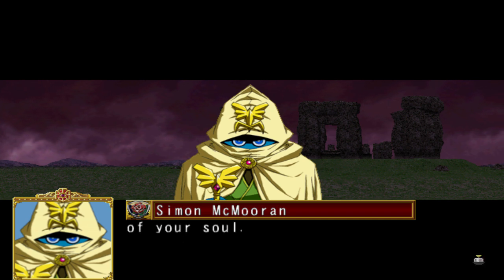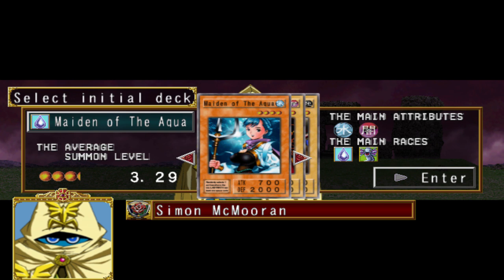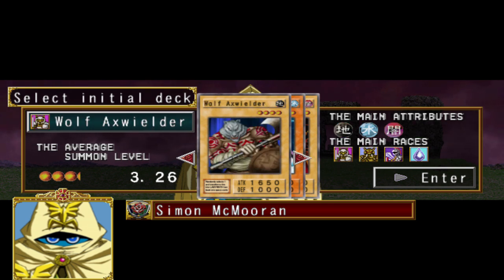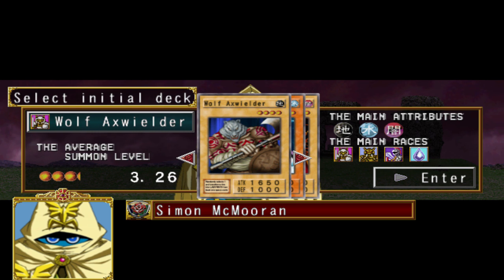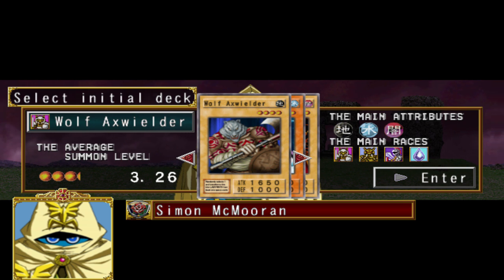Here's our deck choice. We get Maiden of the Aqua, the Illusory Gentleman, and Wolf Axe Wilder. Now it's probably best to go for a tighter deck. You've got the main attributes — Dark, Light, Aqua, and Wind — and that's quite broad. You want to focus your deck on the smallest amount of types you can, because then you can power them up more and do more things with them.